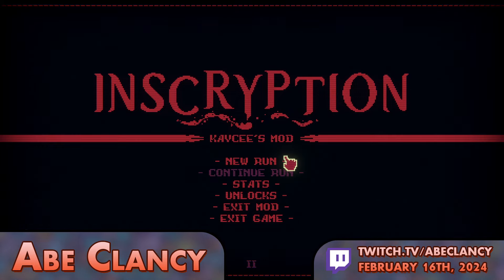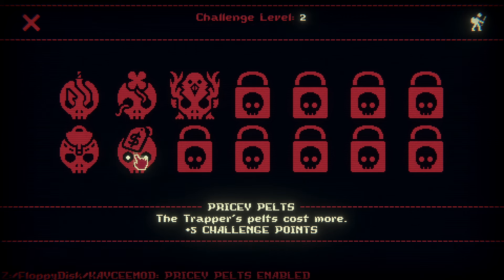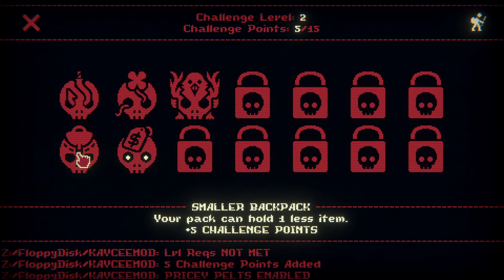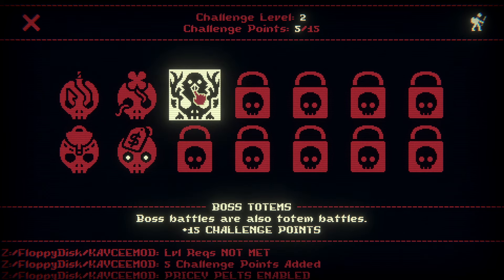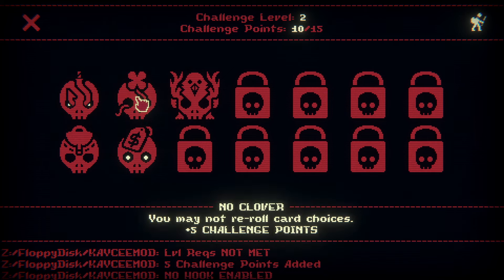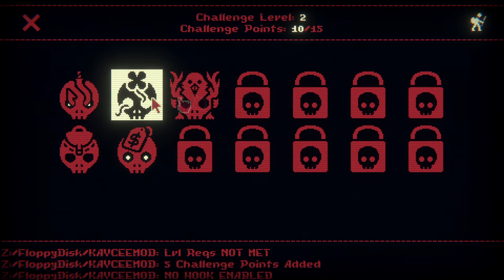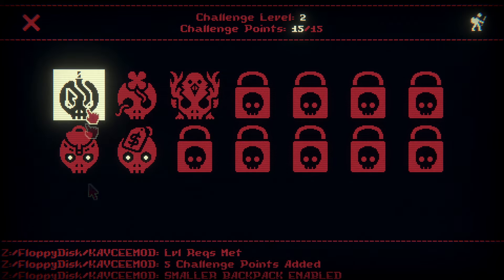Hello, my name is Abe, and welcome back to Inscription Casey's Mod. We need to put on two trials. Pricey Pelts is easy, and I think no fish hook is fine — we didn't actually use the fish hook at all. But we need to get to 15 challenge points, so we'll go for one less item as well. I don't want to do boss battle totems. That seems scary to me.